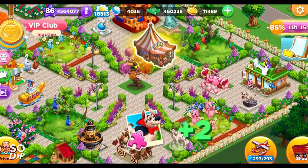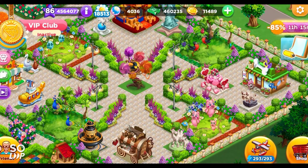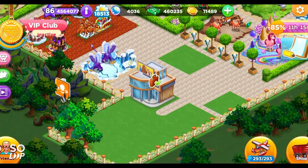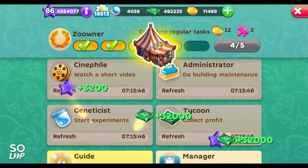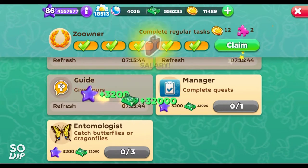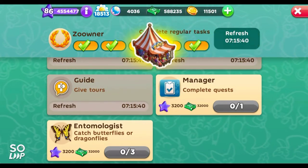Now let's move to the next method: completing regular tasks in the administration building. I've already done it, so let's check the rewards — 1, 2, 3, 4, and 5. Here you can see I'm going to get two more fragments of the vampire dog.